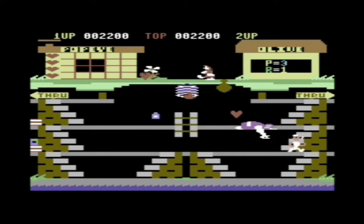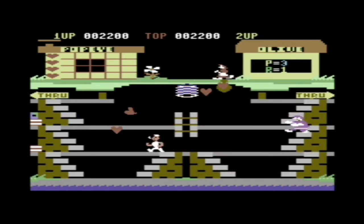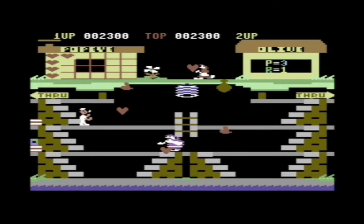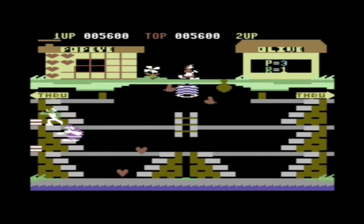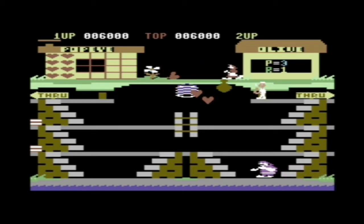Popeye's job, of course, is to free her, and by picking up whatever it is she's throwing down on the first level — it will be hard — he will eventually manage to do just that. If you look at the top left of the screen, there's a box containing, in the case of level 1, hearts, and you can see the missing boxes indicating how many hearts are still to be caught. Once that has been filled up, the level will end and move on to the next level.